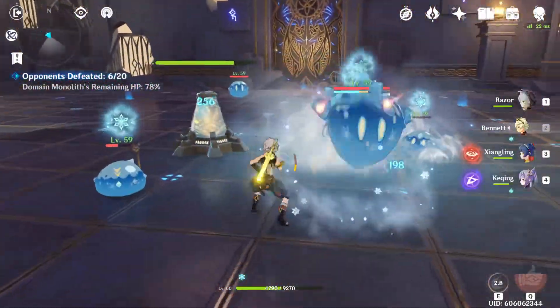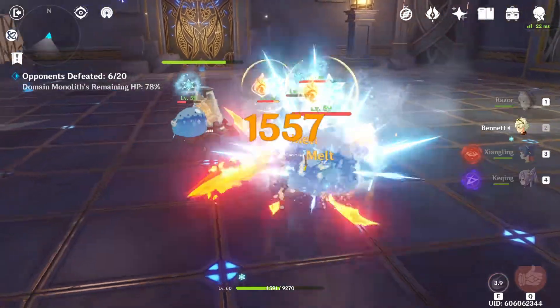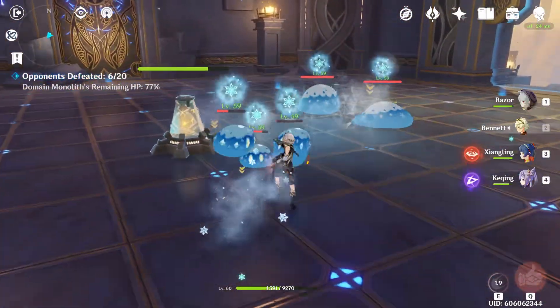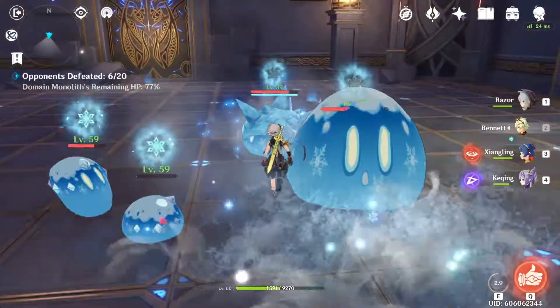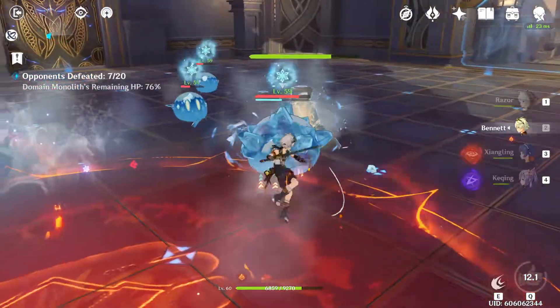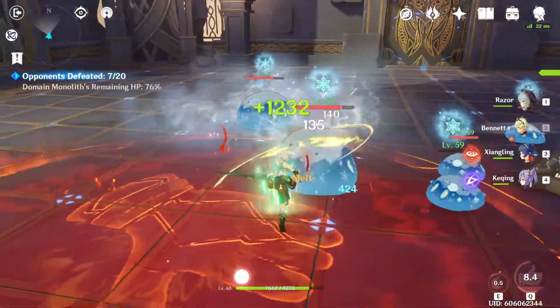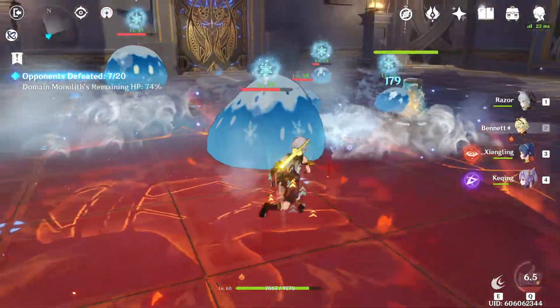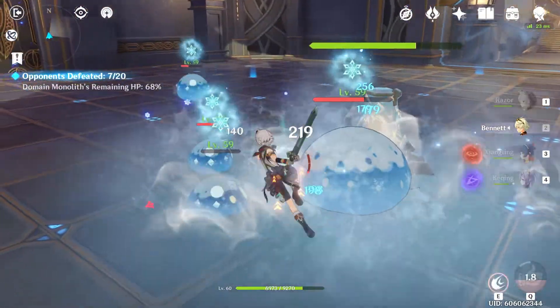Now let's do it with Bennett. It's going to take a while to run up because I don't have good rolls on him. But luckily it works with his E as well. You see how it keeps on replenishing — it doesn't replenish unless I personally force it to by attacking. That's the only way to do it.